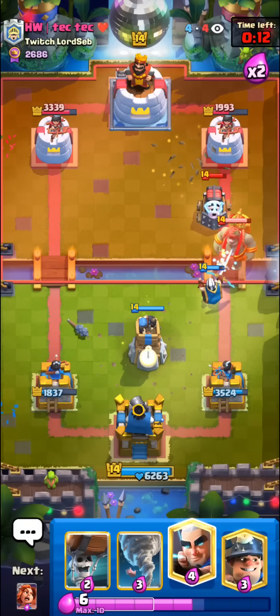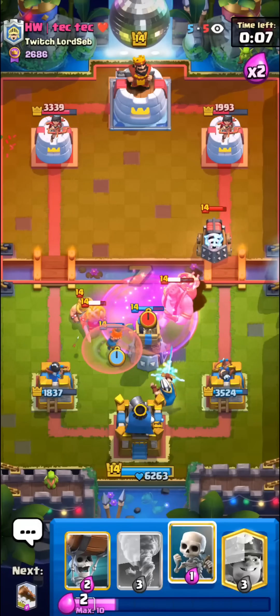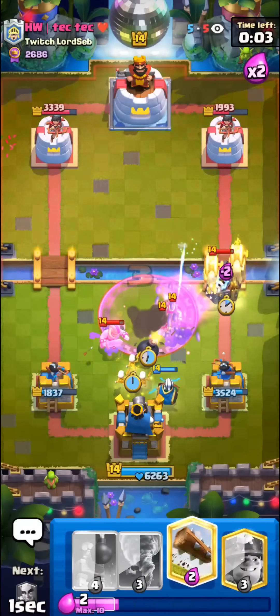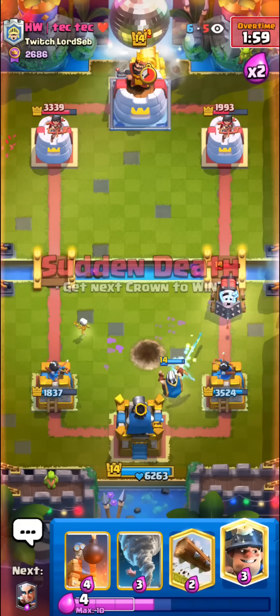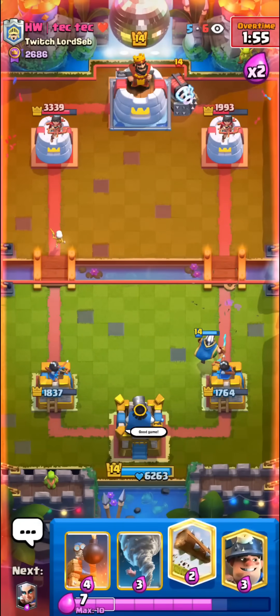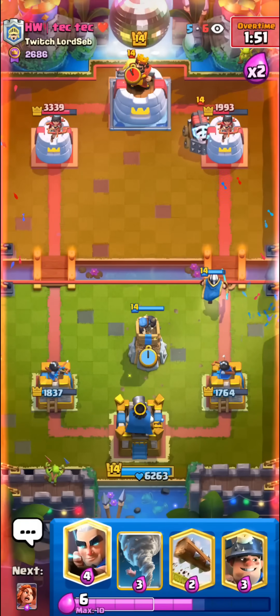I'll go for the Bomb Tower, just try to set up for defense. Our King Tower can help us somehow win this — I don't know. I'll go for the Wall Breakers on the Sparky. It's not too bad of a play honestly. We're gonna take a Sparky hit here, but I don't really mind too much. We're so dead right now — I think there's like no way we're gonna win this match at this point.